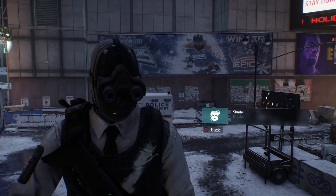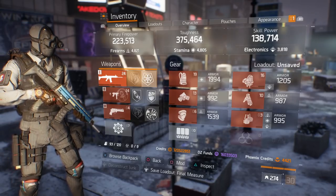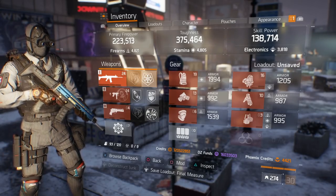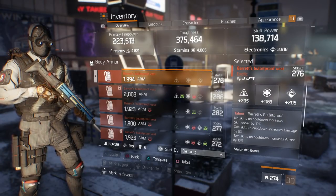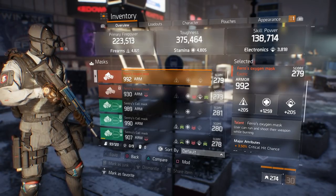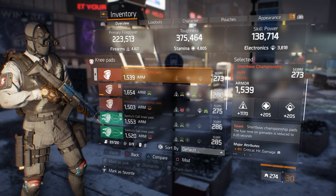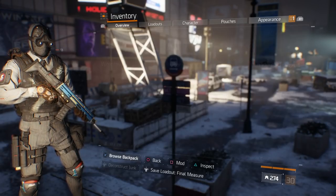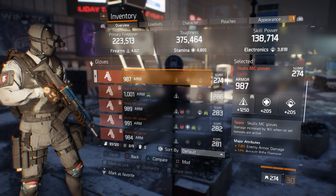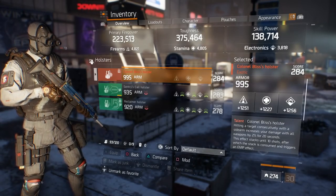Now how do you get this mask? All you really need to do is equip every single exotic in every single slot you have. So you need Barrett's Bulletproof Vest, the Pharaoh's Oxygen Mask, the Super Bowl Championship Knee Pads, the Ninja Bike Messenger Bag, the Skulls MC Gloves, and the Colonel Bliss Holster.